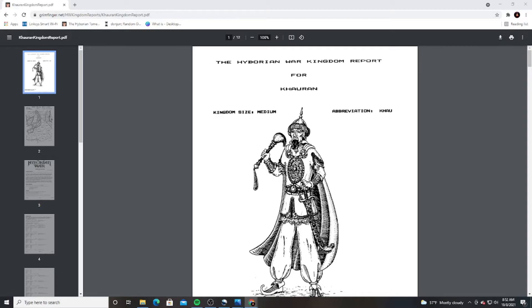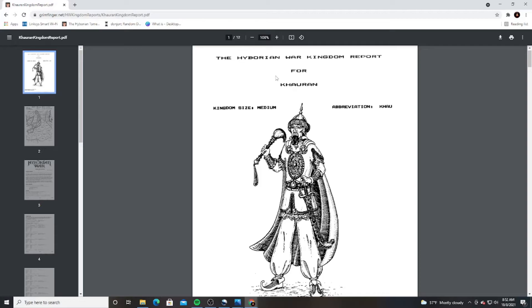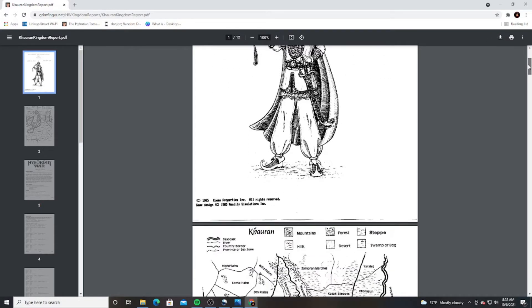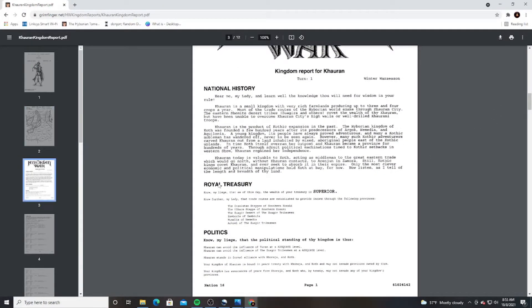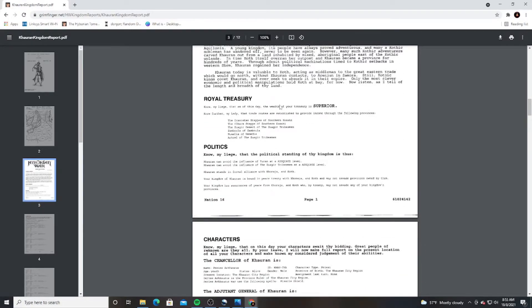This here is a kingdom report. This is what you will receive in the mail before the game starts — it gives you all the information you need to play and rule your kingdom. I'm going to go through it quickly and do a more in-depth video down the road on how to actually fill all of this out, because if you've never played before it is a little bit complex. This is a kingdom report of Quran, the country I'm playing in the current Hyborian War 972. You get a little map of your kingdom, a brief history of your nation, and your treasury — mine starts off as superior, which is the highest level you can be.